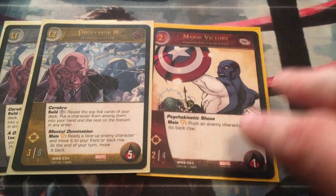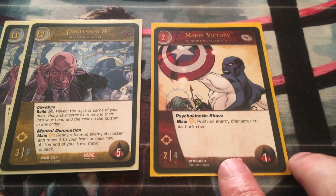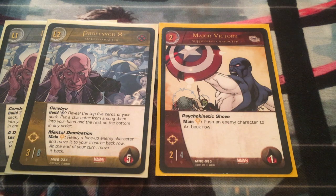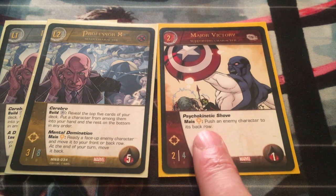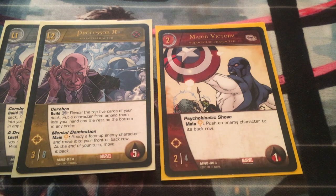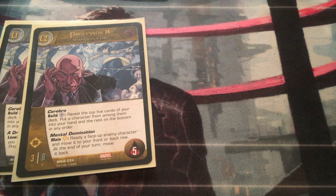You can already start to see that we are building this deck around a control theme. Major Victory has Psychokinetic Shove so he can push an enemy character, and Professor X has Mental Domination so he can steal an enemy character. You can also see what I mean when I say Major Victory's power is kind of expensive for what it does, because in the early game I'm probably not going to waste my Intellects on pushing characters to the back row when in the late game I can actually steal them. I have four Major Victories in this deck to increase my chance of drawing my favorite character.